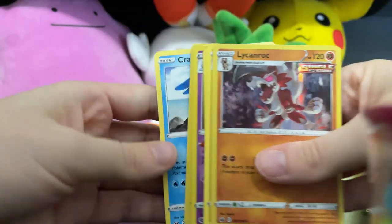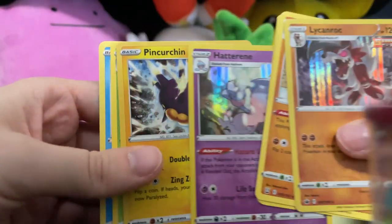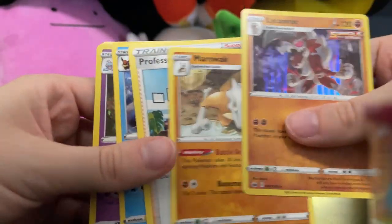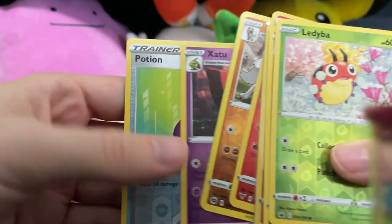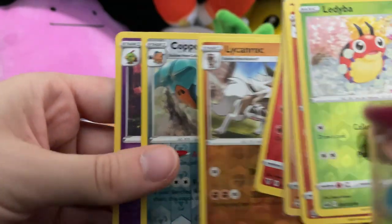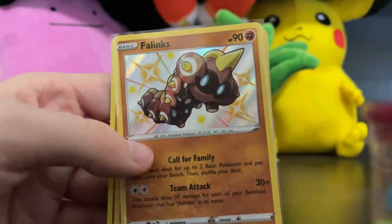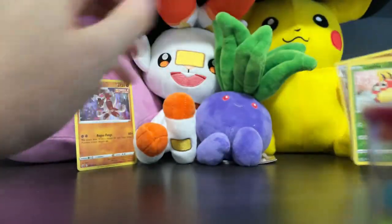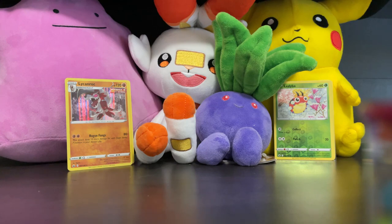Let's do a quick rundown of the Hall of Fame. Pincurchin, Hatterene, Vaporeon, Professor's Research, Marowak, Lycanroc — those were all of our rares. And then we had Reverse Holos: Potion, Xatu, Copperjah, Lycanroc, Magcargo, Phanpy Shiny — which is the gem of today's session — Primeape, and Eldegoss. There you go, guys — all of the Sword and Shield sets in order, just for you.